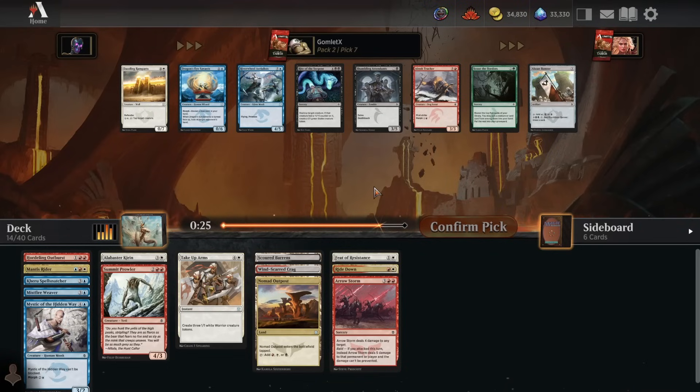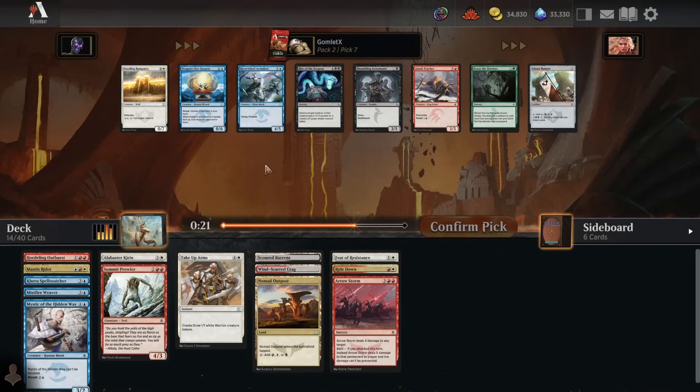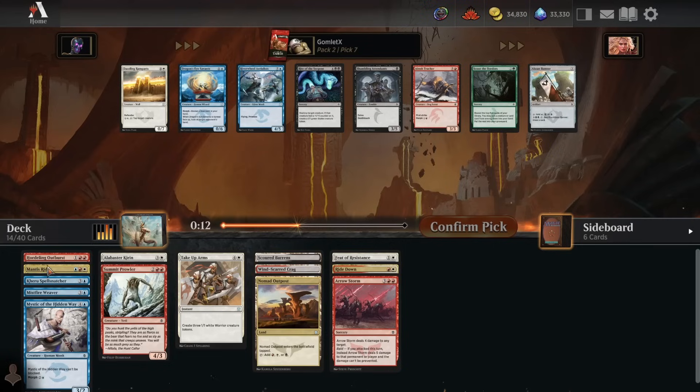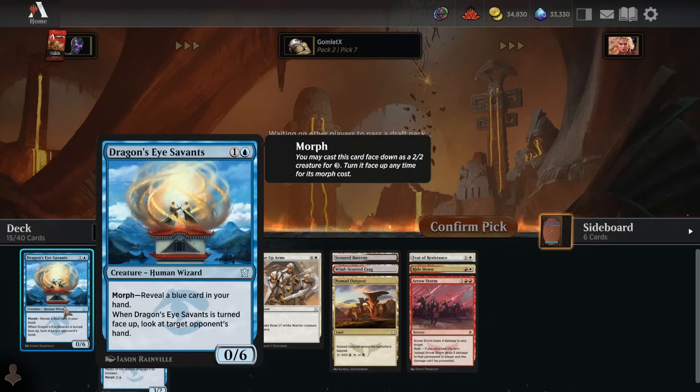Pack 2, pick 7: Dragon's Eye Savants is a two-mana play, but it's not what we want - we want two-mana creatures to attack with. I'm not trying to get to six mana for something like Riverwheel Aerialists. I think we're trying to be pretty quick, pretty tempo-based and low to the ground. I'll take the Savants. Maybe just play a Savants and then play a bunch of flyers and unblockable creatures - that's a fine game plan.